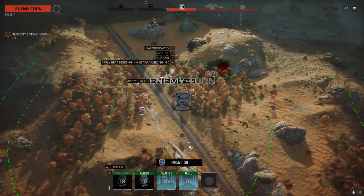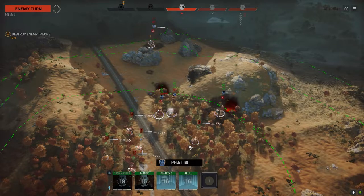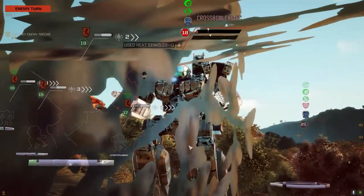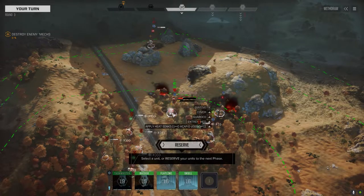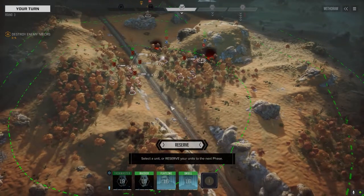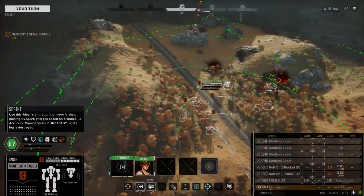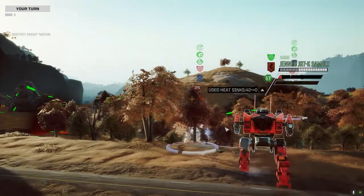We've got plus ten heat on — not bad. We do have incendiary rockets we can use. I wasn't going to get a kill on the Crossbow so there was no point going after him, but if I could overheat that guy — if we can get a shutdown on him, that was my thought. Because we couldn't kill the Crossbow in one shot, and this guy's already moved, it's better to stack damage for next turn.